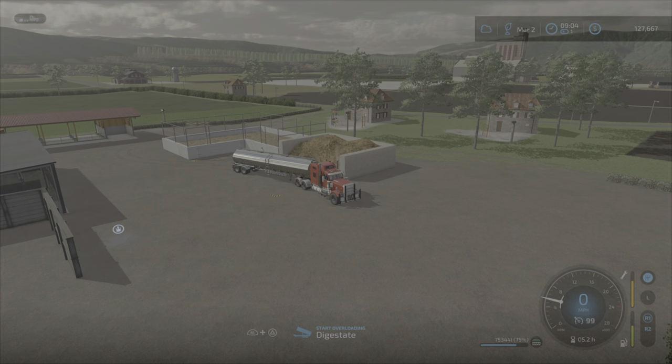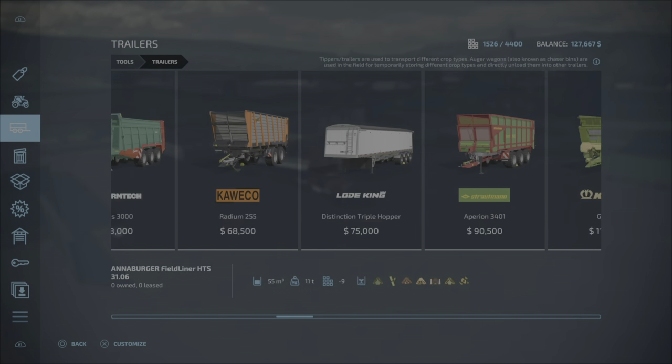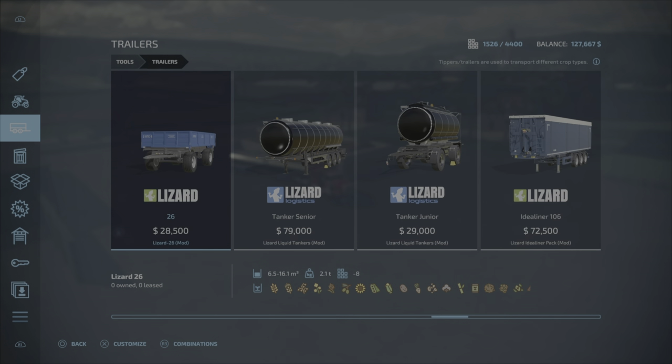The other tanker I like to use is in the Trailers section — it's a double pack with a Junior Tanker and Tanker Senior. Tanker Senior is $79,000 and holds 50,000 liters. It does hold some extra items like limestone, canola oil, sunflower oil, olive oil, and grape juice. But it's more expensive and holds less than what we've got right now with the IMT 525.